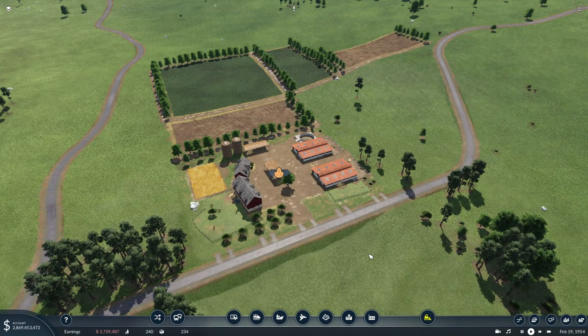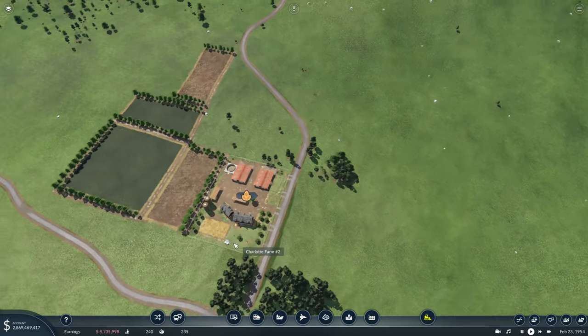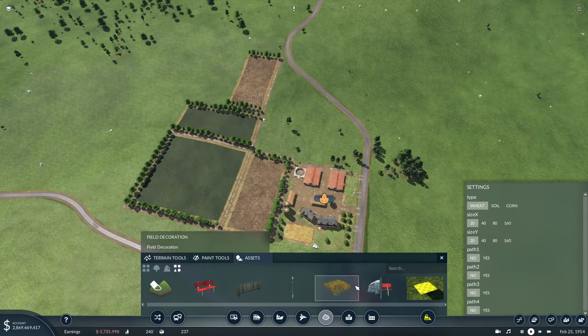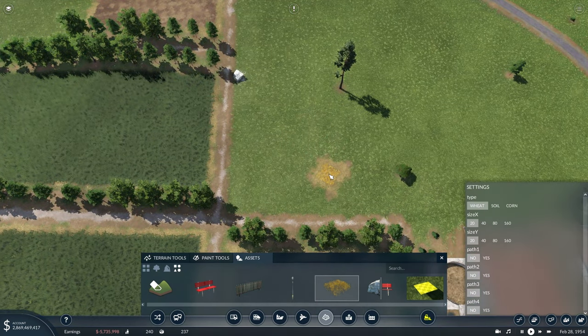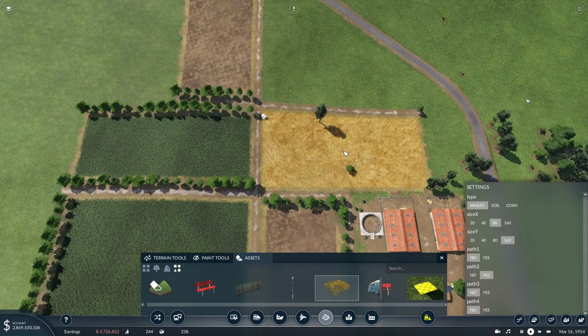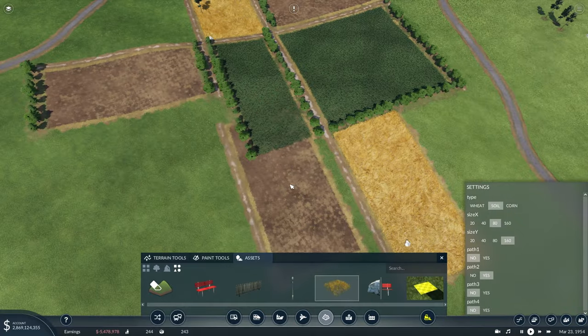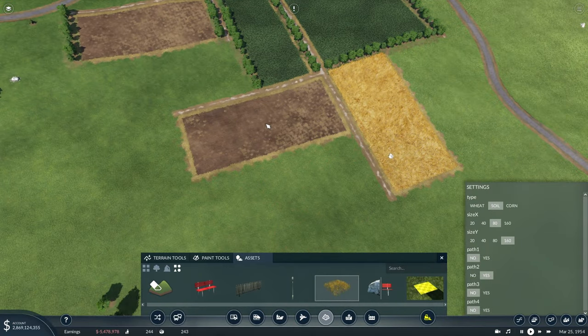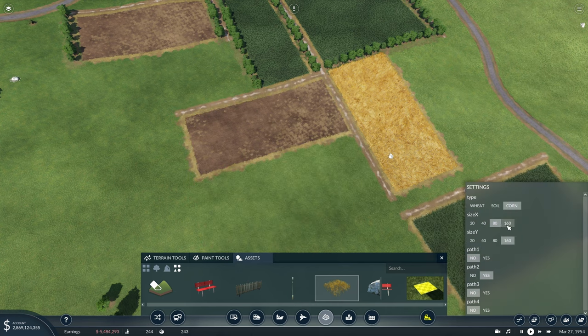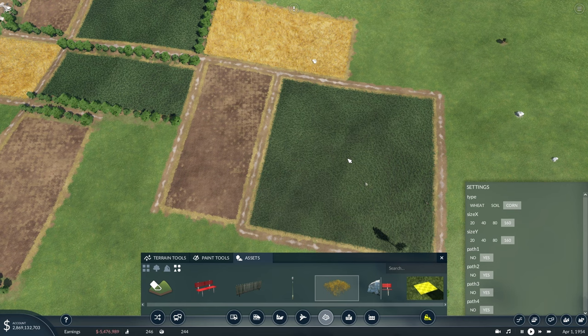Another way you can use different assets is particularly at a farm. Say you build a road and destroy a bunch of fields - now it really doesn't look like a farm anymore. What you can do is come to these field decorations and plant those fields back in where they were. We'll do a big wheat field like this and get to select where we want the paths. We can also switch to just a soil field, rotate that around, change the size - maybe 160 by 160 with paths all around it. You can overlap paths and it still looks just as good.